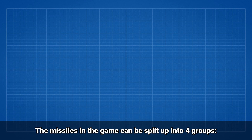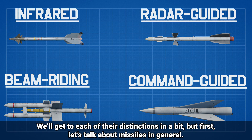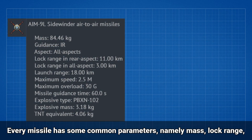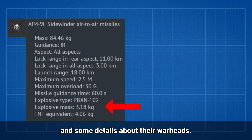The missiles in the game can be split up into 4 groups: Infrared, Radar Guided, Beamriding, and Command Guided. We'll get to each of their distinctions in a bit, but first let's talk about missiles in general. Every missile has some common parameters, namely mass, lock range, launch range, maximum speed, maximum overload, missile guidance time, and some details about their warheads.